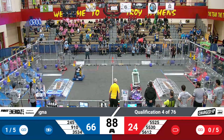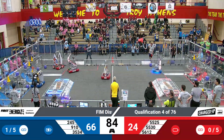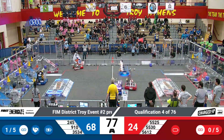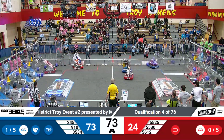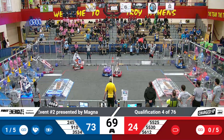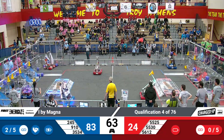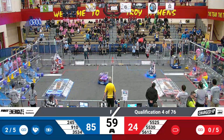Over on the red alliance, 55-25 — that is the Alcona Toolcats — in the red loading zone, picking up a cube as they move back towards the red community. Their alliance partner, 55-30, the Green Hills Lawn Mower — that's the one with the green lights — also has a cone in there, back over to red to score.